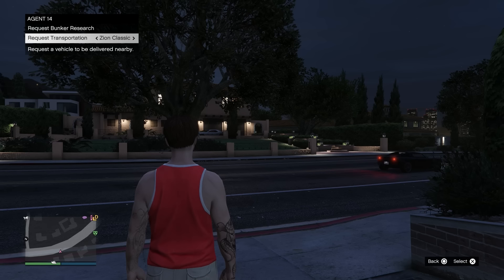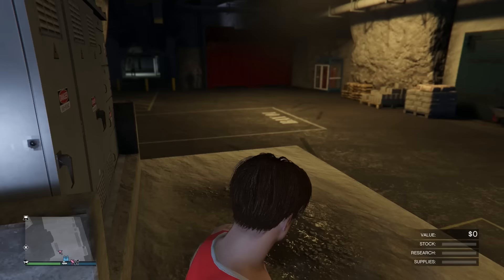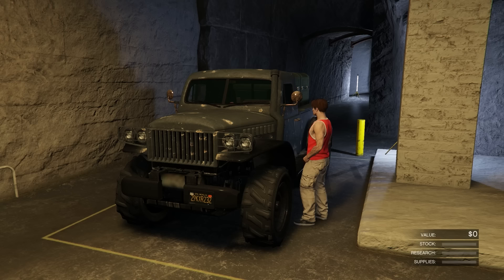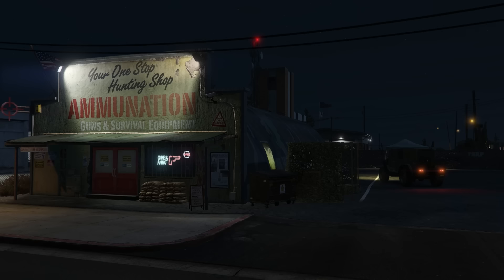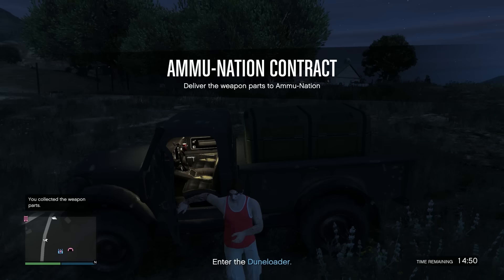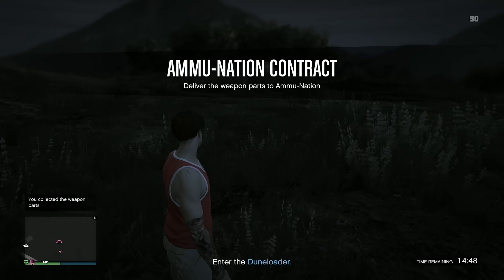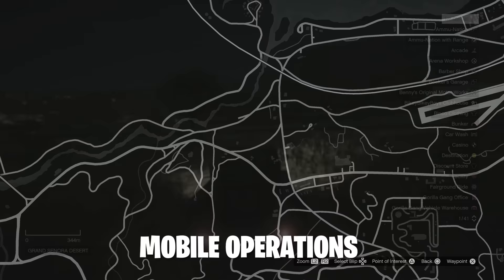Let's talk about the newest way to make money with the bunker — the ammunition delivery. Every 48 minutes, the truck at the front of your bunker will fill up with weapon parts. All you have to do is walk up to the vehicle, press right on the D-pad or E on PC, and then drive it to an Ammu-Nation. Most of the time, enemies will chase you, but once you complete the mission you'll get $50,000, which is pretty good considering they're fairly quick. If the delivery is a long way away — like over 6km — you can actually just blow up the vehicle and go straight back into your bunker. For whatever reason, this doesn't destroy the supplies and they'll be ready to go again, and you might get a much closer delivery point.